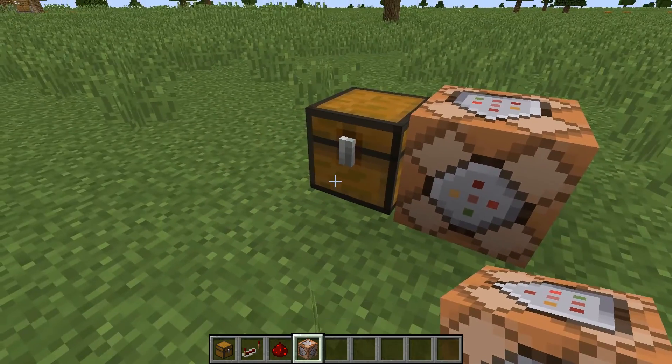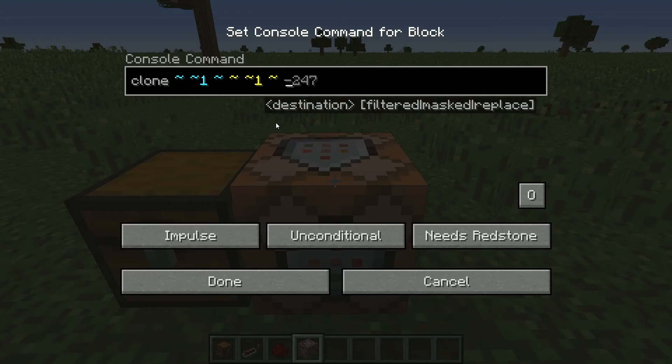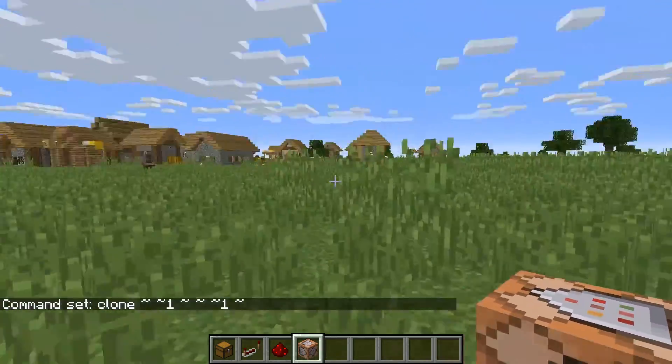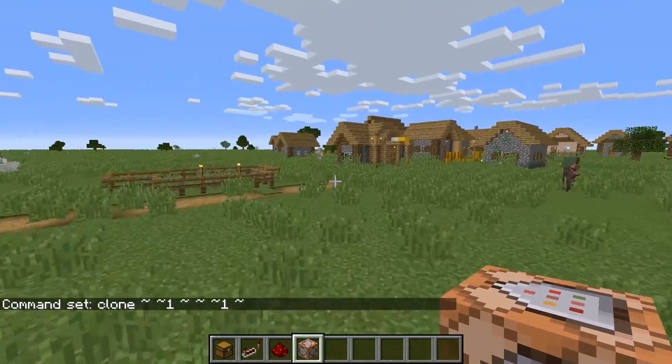First things first — copy the chest, then the command block. We'll place it somewhere inside the village.